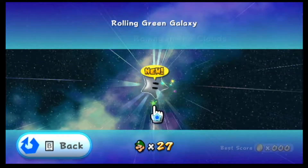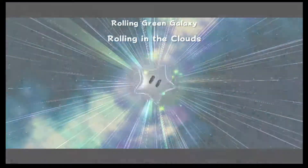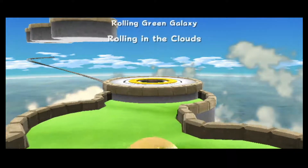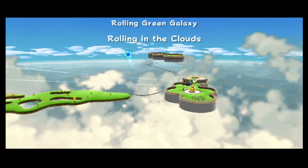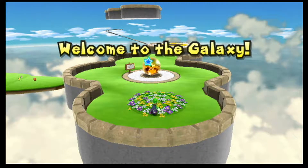In the last episode, we finished up what we could of Space Farm Galaxy for now. We'll go back there later for a different mission. But now we're going to go into Rolling Green Galaxy, which is one of those galaxies with just one star and you don't have to deal with them later, so it's just good to get them done and over with now.